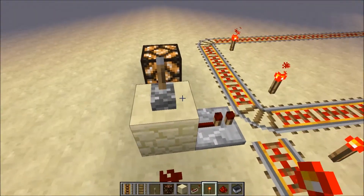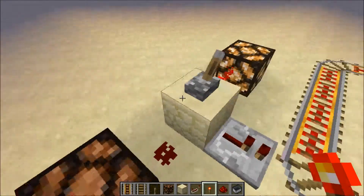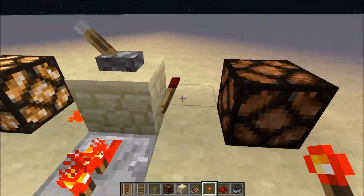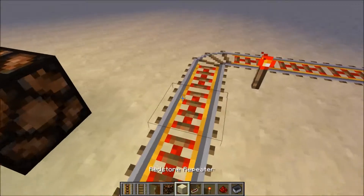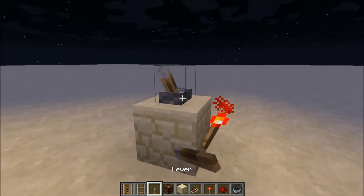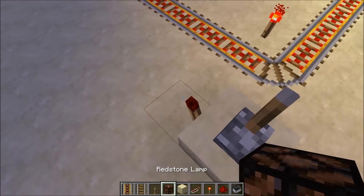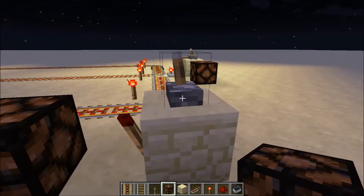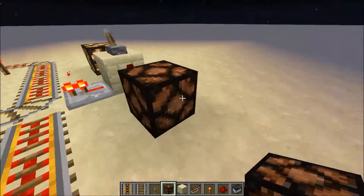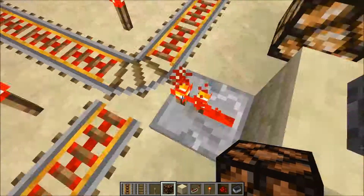This rail, when it gets powered, turns. I've set it up so when it's on, it powers that. Then I've got a redstone torch, which as most of us know, when they're powered they turn off, and when they're not powered they turn on. So when this is on, it powers the redstone torch and this turns off.